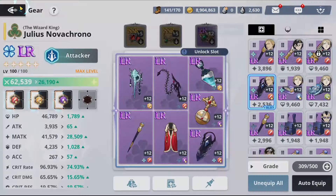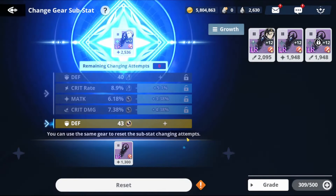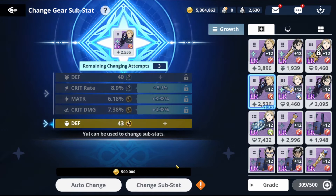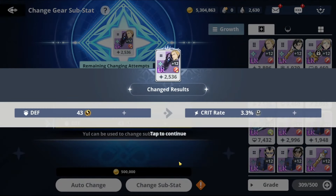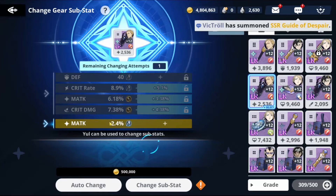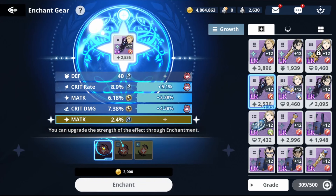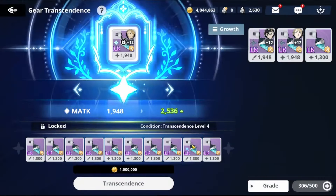We need matk — Julius is our main unit so we might as well keep going. Sometimes it gets super expensive — this is another 1.5 million gold per attempt. We got critical rate B. There we go — we got matk! We're keeping this one. Even though we can't boost it further right now, we're keeping it. A is also decent — this is close to a perfect piece for an matk character. If we had acc instead of defense it would be even better, but this is what you want for Julius or any matk attack character.